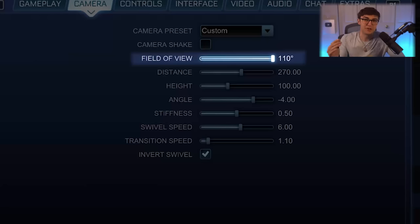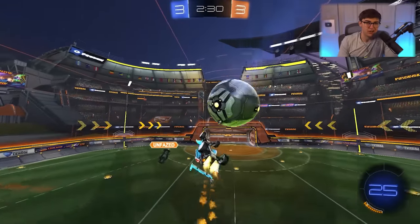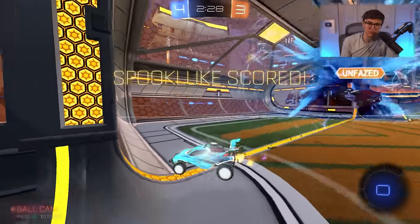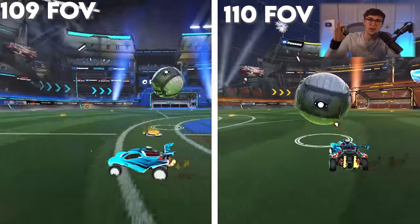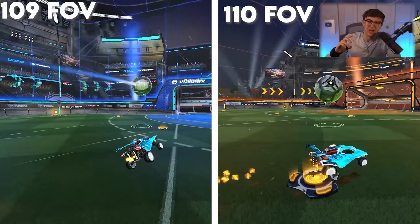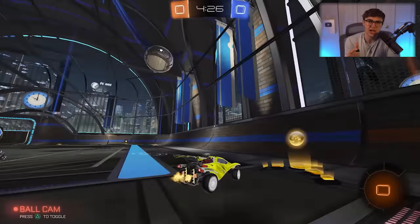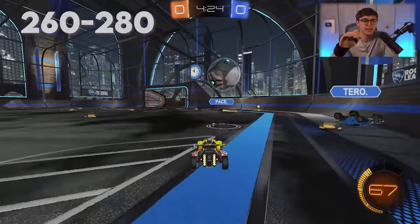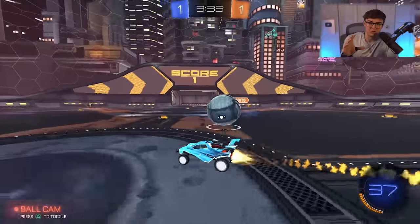Number three is field of view, or FOV — now we're talking real camera settings. The jury is in: you want to use max field of view. Some pros have started popularizing 109, but I think it's a gimmick — just put it on 110. Camera distance: the meta range is between 260 and 280, but I set mine at 270.